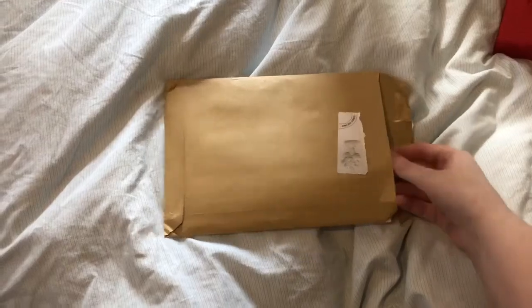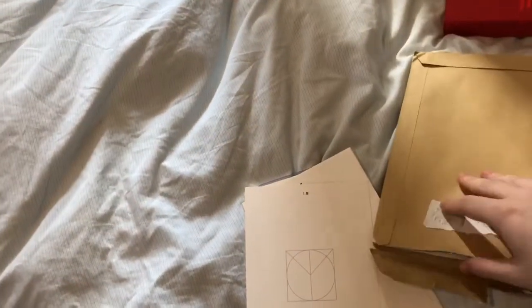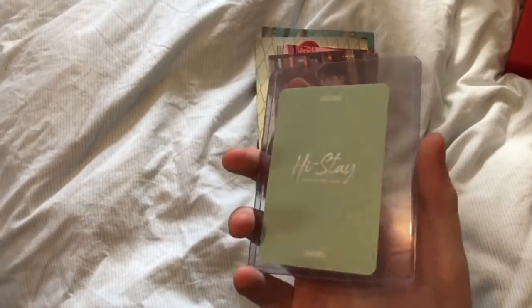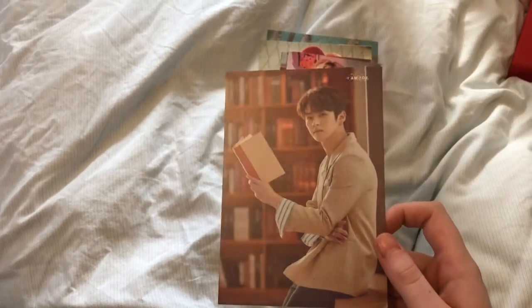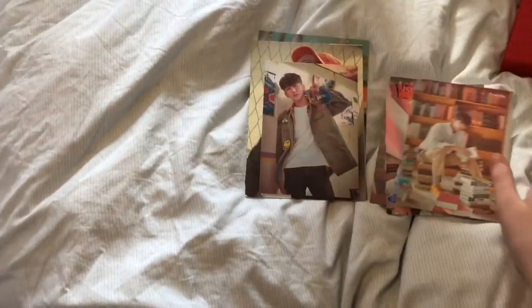I'm going to try and do this part one-handed. Someone was doing a stock sale on a Facebook group that I follow, and it had some things from members that I alt. So I decided to get them. First of all, we have one of Changbin's High Stay photo cards, and I got it for a good price so I'm really happy with that. I don't know if these are from the unveil showcase or not, there's been lots. But I got Mino's postcard, Woojin's, and then Changbin, and Changbin again.